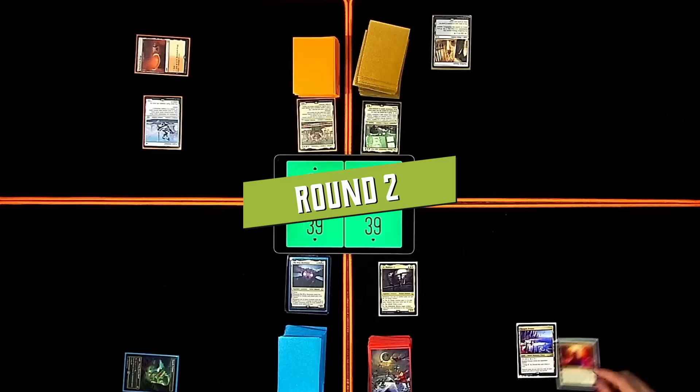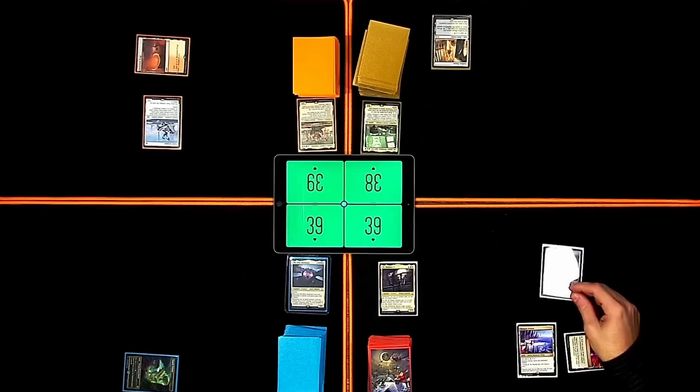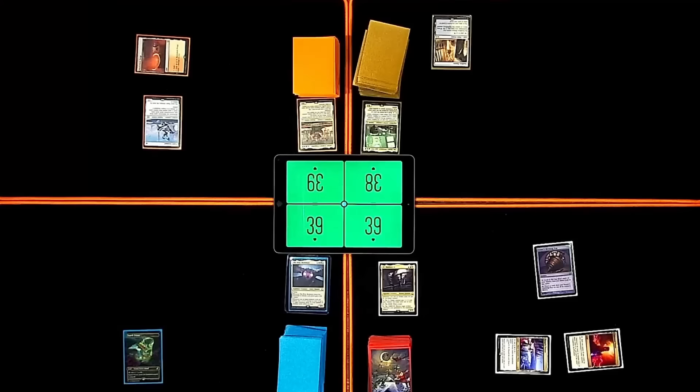Untap. Command Tower, land for turn. Sensei's Divining Top — paying the one. Pass. Turn. Serpentine Wood. Taking some damage so that I may cast my Bloom Tender. It's going to tend some blooms. That's it.